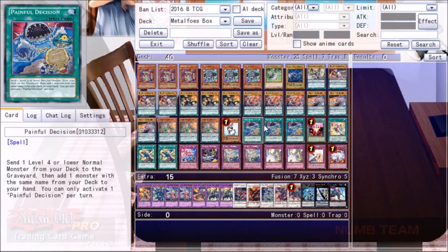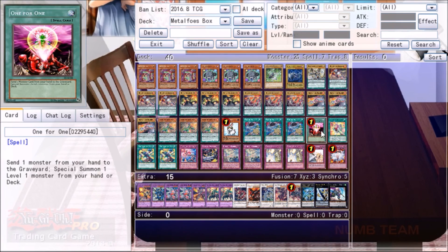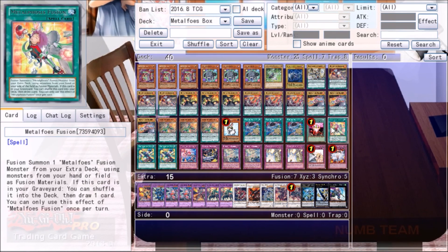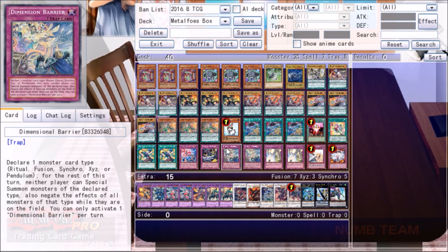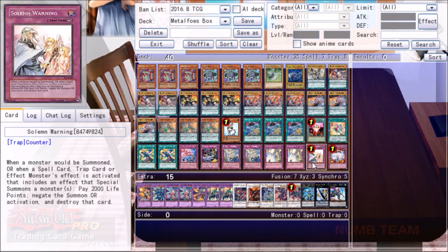Next, we have three Painful Decision, which really helps smooth out those terrible draws that don't have enough Metaphose in them — also just a busted card, why would they ever print it. One copy of One for One, our seventh copy of Box of Friends, ensures we get it almost every opening hand. One Fusion, two Full Fusion, one Counter, and one Combination — we're really only setting things on our first turn anyway. Two copies of Dimension Barrier because we just needed another good trap, and this is basically the best trap in the game right now.